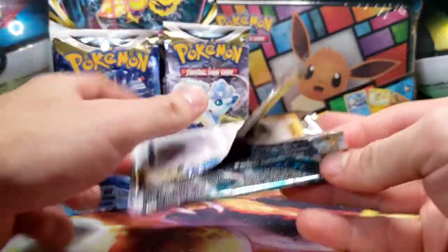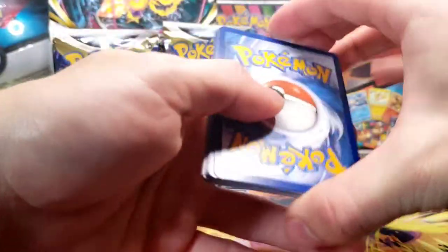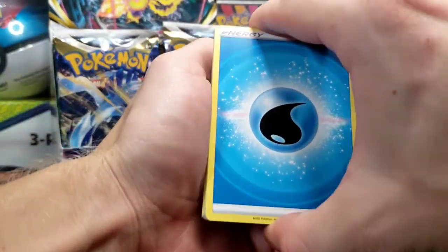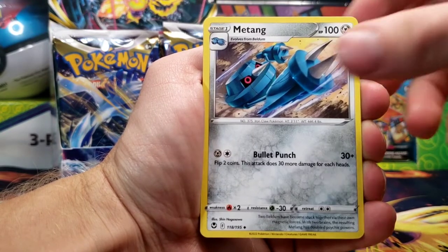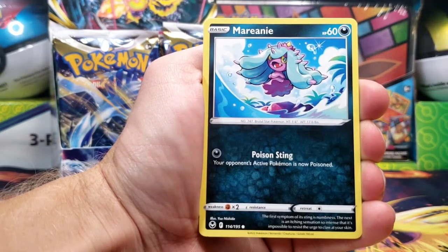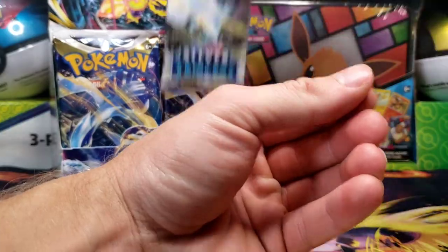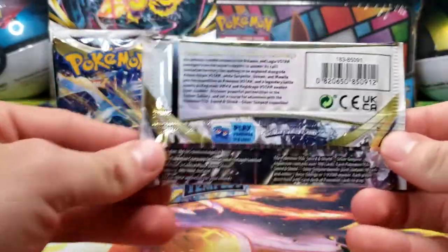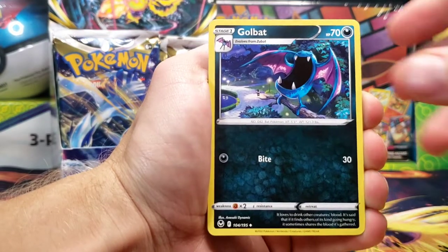We'll start with pack one on the right side. There is the code card. I am going to keep a good amount of the codes for myself. Pack number one starts us off with Water Energy, Toxicroak, Professor Laventon, Morgrem, Baltoy, Sunkern, Impidimp, Indeedee, Morpeko, Archeops, Regidrago Reverse — never can pronounce that — and Metagross Holo. I'm going to try to remember to do the card trick for the first four booster packs to get a good feel of the set.